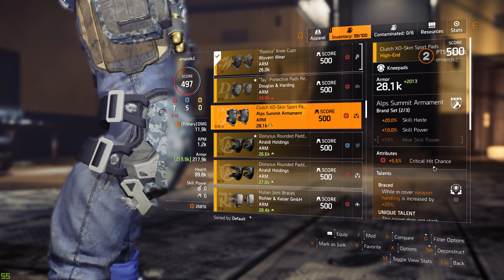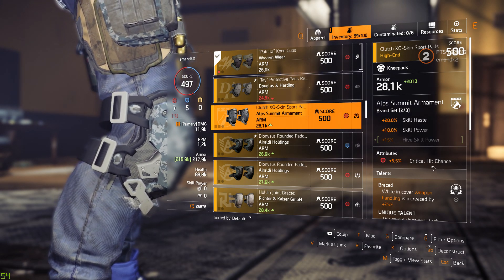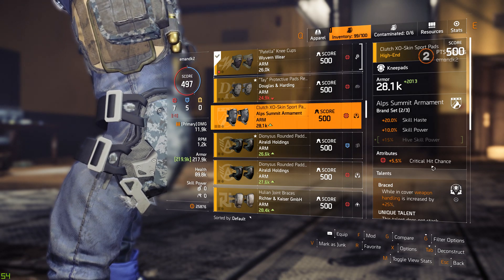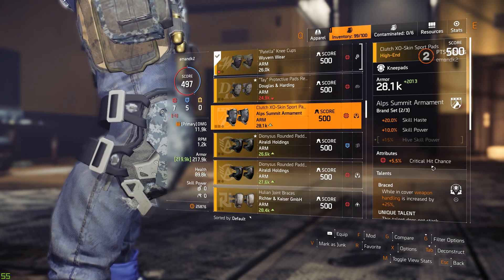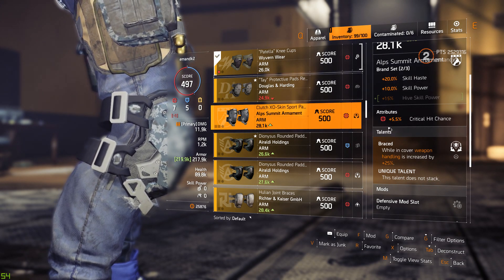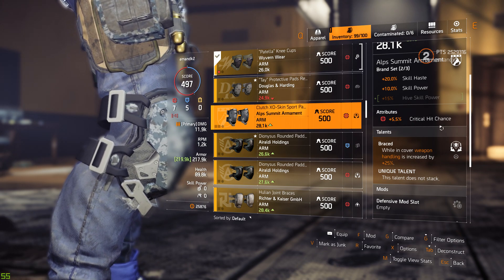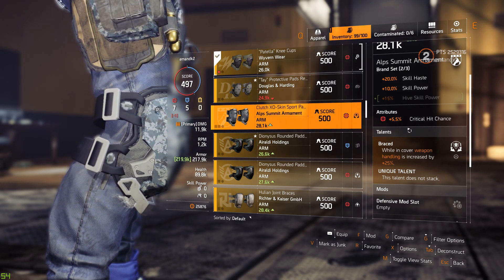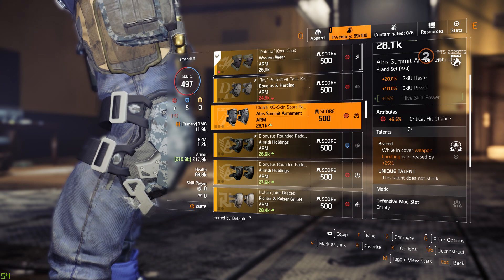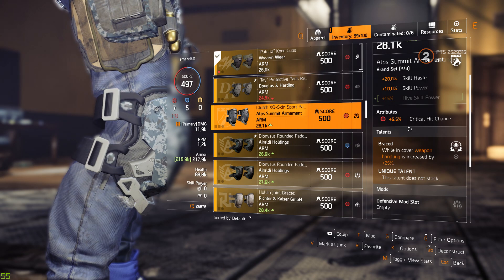So these knee pads, I think, are going to be very sought out because Alps Summit, in my opinion, just equals quality in terms of loot drops and numbers and all of that. The knee pads do roll crit chance, which is one of the possible rolls on knee pads in terms of firearms. And I'm definitely excited to actually get my hands on some of these.